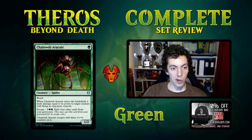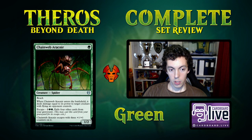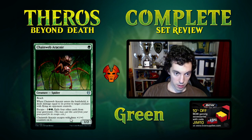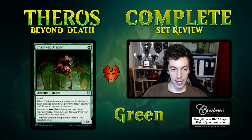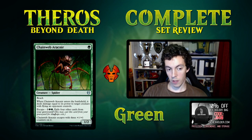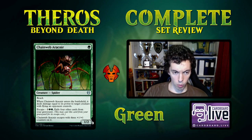Chainweb Aracnir — one green for a 1/2 with reach. When it comes into play, it deals damage equal to its power to a target creature with flying an opponent controls. If your opponent's flying a lot, this card is okay. It escapes for five mana, exile four cards, as a 4/5 that eats a flyer. The upfront part is not very good — a 1/2 for one doesn't really do a lot — but the back part is really good. Also, the spider has hands, and that's extremely creepy.